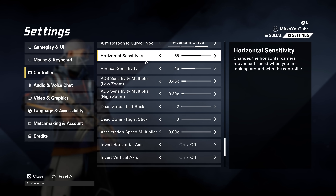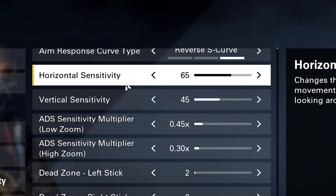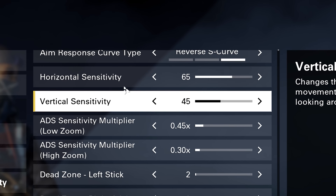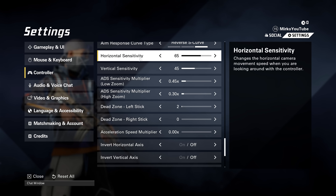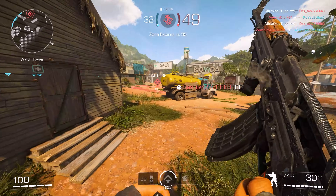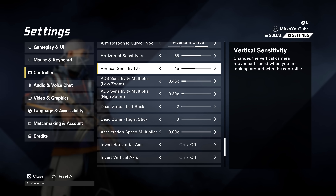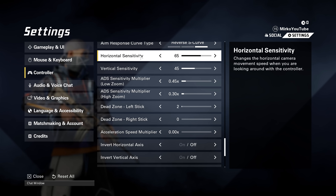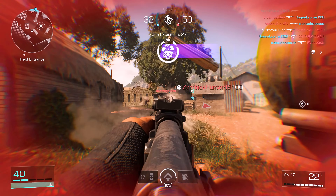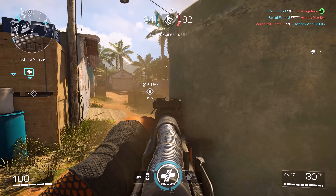This is the key recipe here. I've watched about 10 settings videos and most people say to use the same horizontal and vertical sensitivity. When I did that it felt like I was using a mouse and my recoil control was horrendous. I investigated other FPS games and noticed that by default they have a lower vertical sensitivity than horizontal, because your screen has more horizontal real estate than vertical.